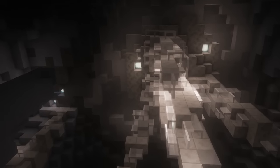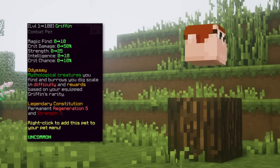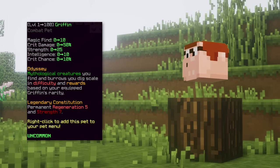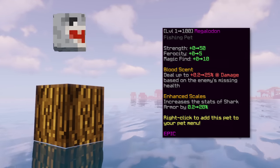Now let's move to pets. The first pet is griffin, often used in early to mid game for the ability that gives you strength and regeneration. You wouldn't need a legendary one since the uncommon or rare has the ability.